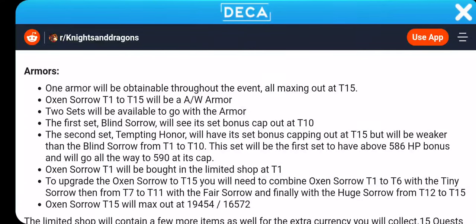Two sets will be available to go with the armor. The first set, Blind Sorrow, will see its set bonus capped at T10. The second set, Tempting Honor, will have its set bonus capping out at T15, but will be weaker than the Blind Sorrow from T1 to T10.